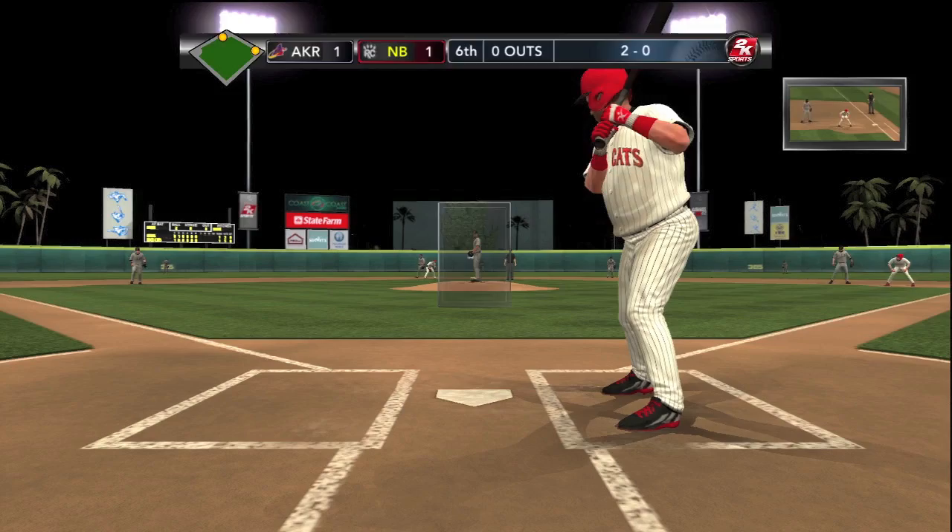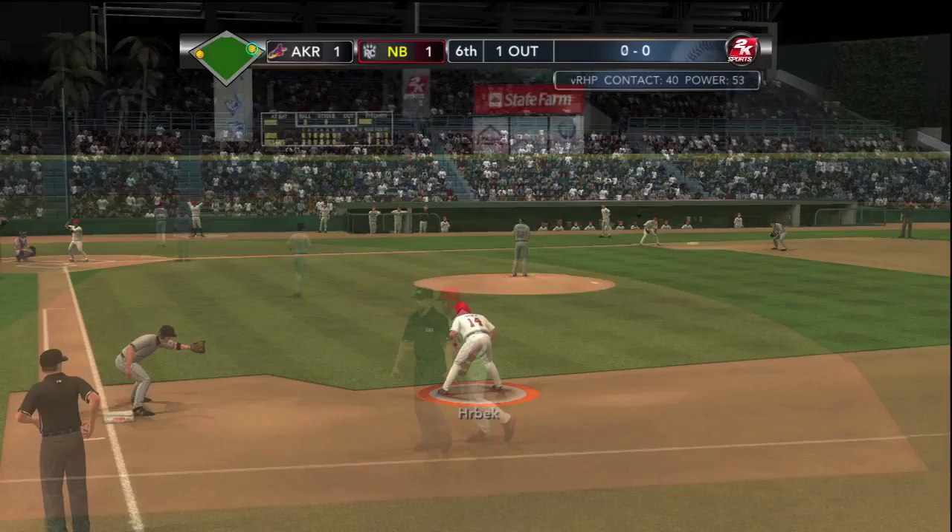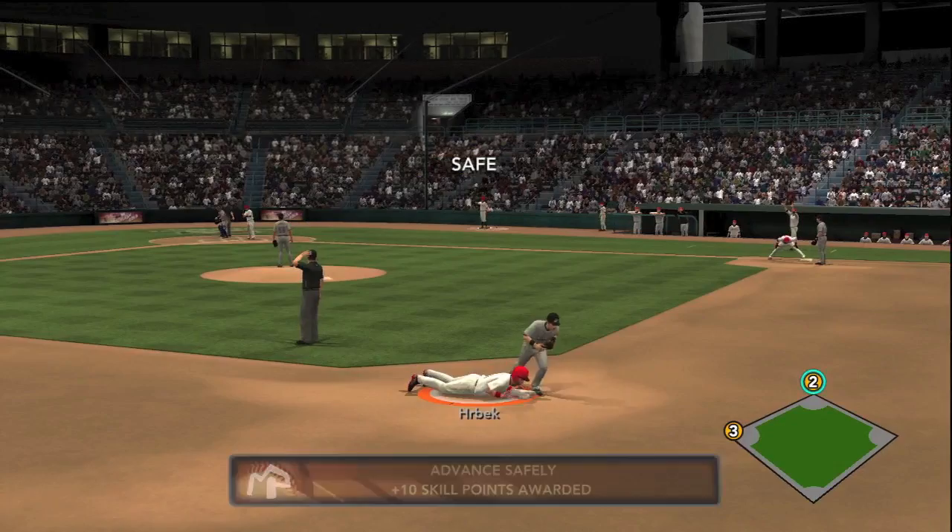What you're about to see is a series of events that drive me nuts. Base hit up the middle almost takes the pitcher's head off — what is the runner at first base doing? He's thrown out by a mile at second base. I don't get a hit, I get a fielder's choice, and that goes against my batting average.